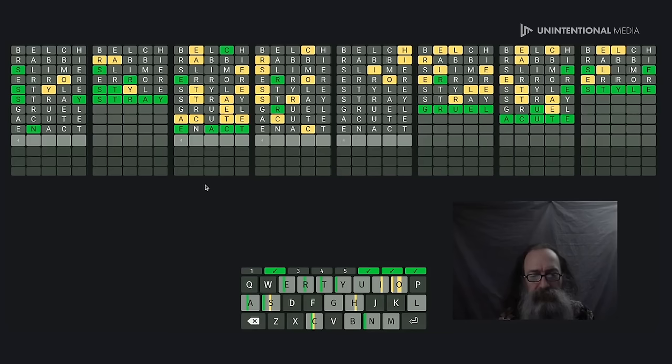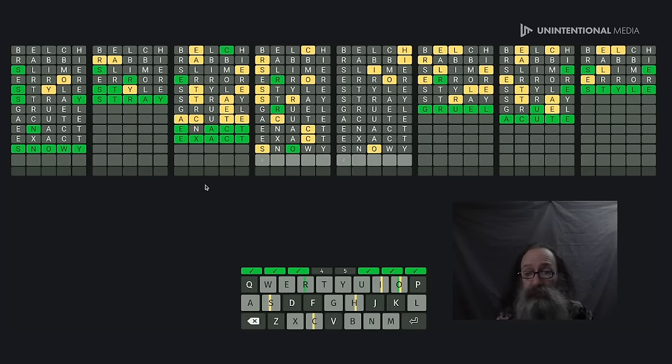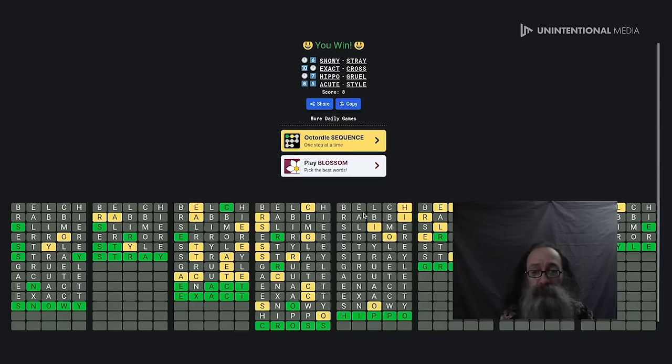I still have four guesses. No room for error now. The one on the left is going to be SNOWY. I think this one is CROSS and this one is HIPPO — let's try HIPPO first. Yeah! And there we go — CROSS. Yippee-ay! We got through the rescue today!